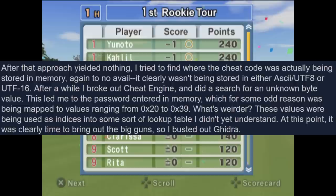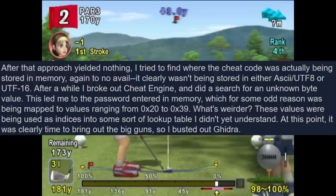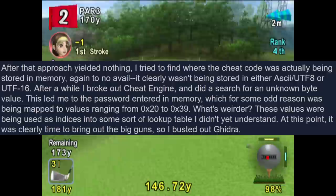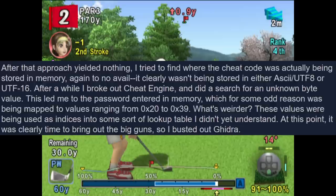After that approach yielded nothing, they tried to find where the cheat code was actually being stored in memory — again to no avail. It clearly wasn't being stored in ASCII/UTF-8 or UTF-16. After a while they broke out Cheat Engine and did a search for an unknown byte value. This led to finding the password in memory, which for some odd reason was being mapped to values ranging from 0x20 to 0x39. Stranger still, these values were being used as indices into some sort of lookup table.